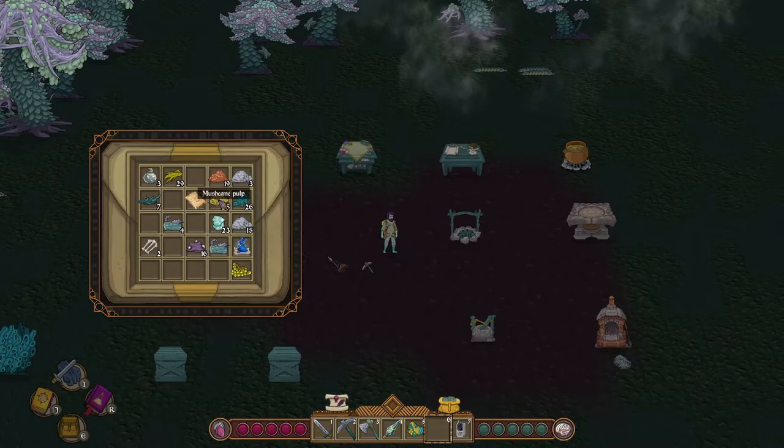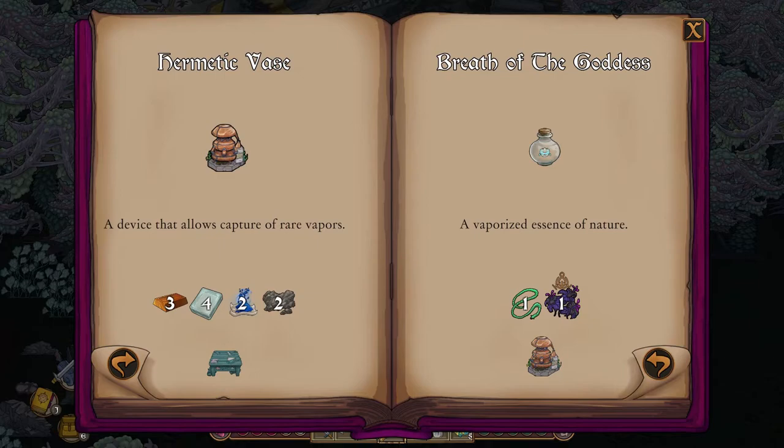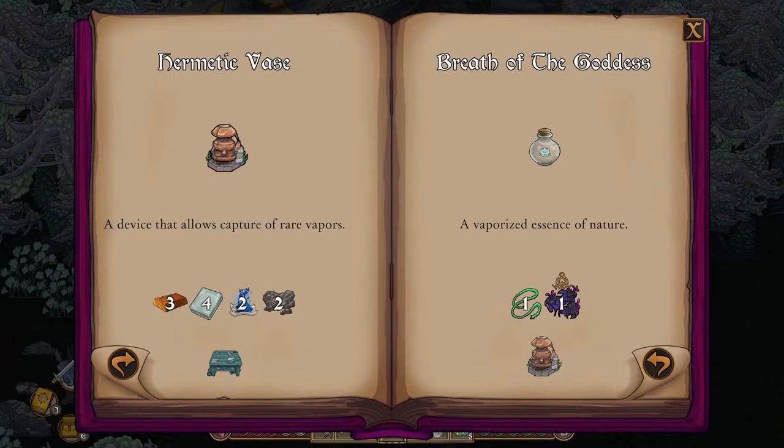Lastly, craft pyrethrin from our Hermetical Mutators research earlier on. Researching pyrethrin at the alchemy lab will unlock Sublime Metamorphosis. This allows us to craft hermetic vase, breath of the goddess, order of omens, and eldwith.